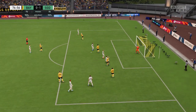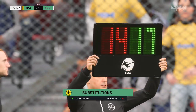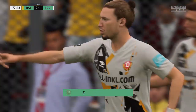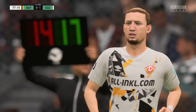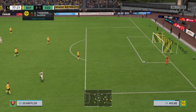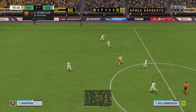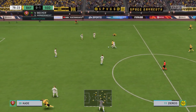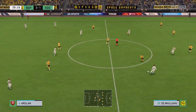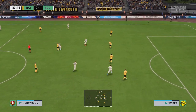He must finish — not troubling the goalkeeper at all there, and from that sort of distance you should be troubling the goalkeeper. Technique let him down there. A substitution is made. This looks threatening — the end product just wasn't there.